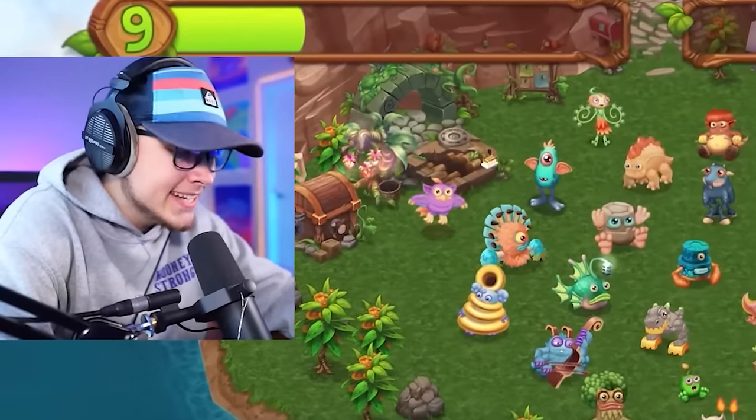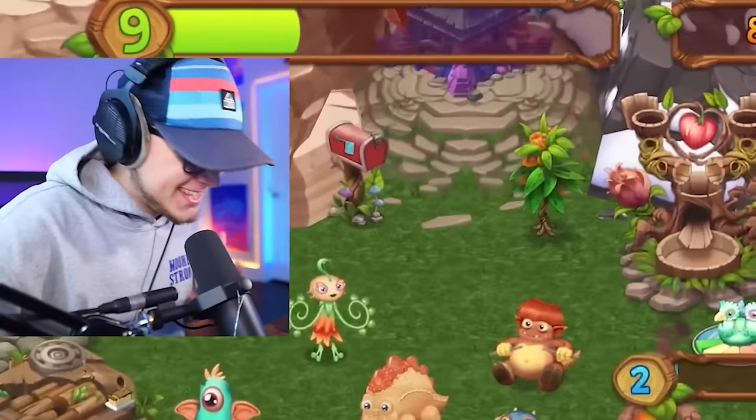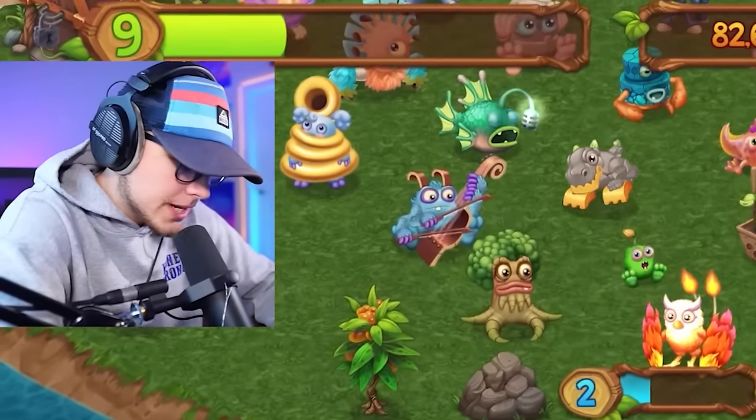Our island is getting a little crowded — we might have to go to that other island at some point. Next monster is Flogel — his trumpet always adds a beautiful sound to the island. We need to level Glow up to breed Flogel, so let's put some food in her. I'll definitely need to make more food.